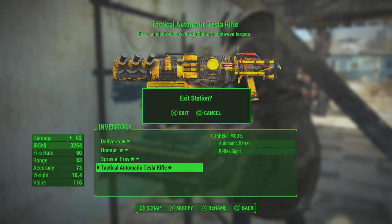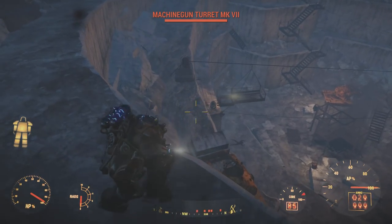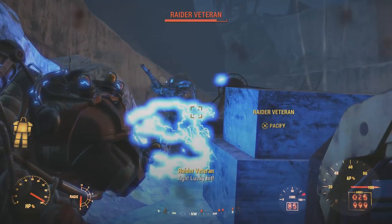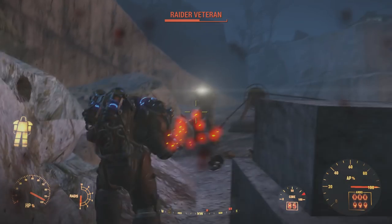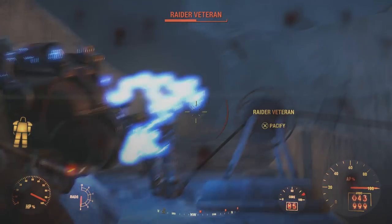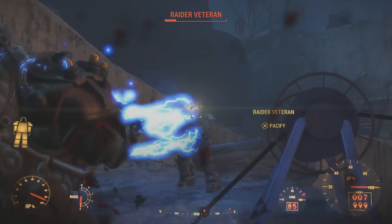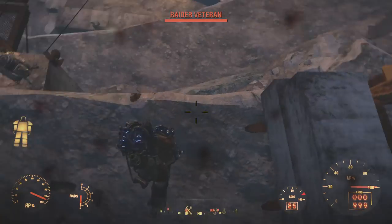In my opinion, my favourite is the automatic barrel because it just feels a lot better and it chains between enemies a lot more often. The Tesla Rifle's unique effect is that it fires an electrical discharge that arcs between targets. This is pretty useful when you're taking out groups of ghouls or robots that are clustered together, and it sometimes works well with raiders, but for most of the time it's just a high-damage, cool electric lightning gun.